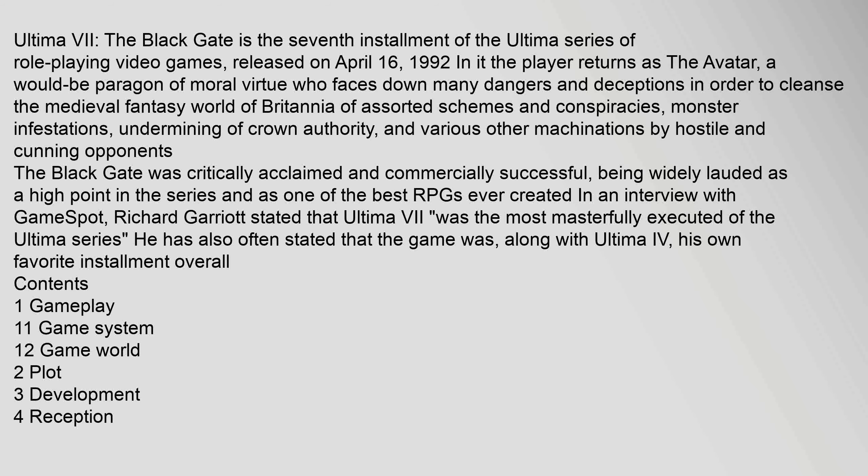Ultima 7: The Black Gate is the seventh installment of the Ultima series of role-playing video games, released on April 16, 1992. In it, the player returns as the Avatar, a would-be paragon of moral virtue who faces down many dangers and deceptions in order to cleanse the medieval fantasy world of Britannia of assorted schemes and conspiracies, monster infestations, undermining of crown authority, and various other machinations by hostile and cunning opponents. The Black Gate was critically acclaimed and commercially successful,